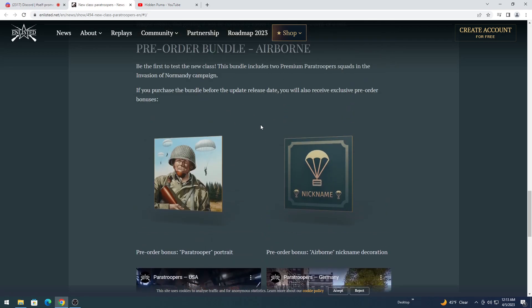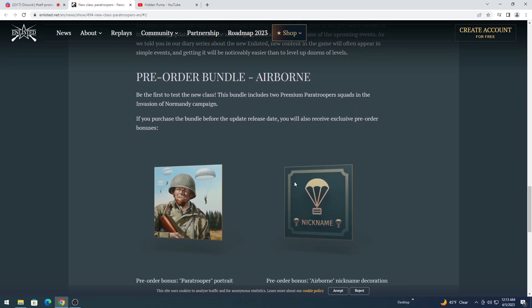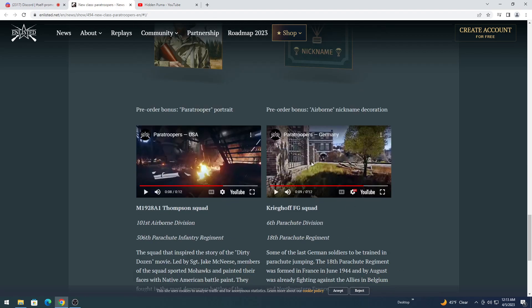Airborne bundle. And you get a nickname - Airborne - and you get a paratrooper icon. This is why I think it's a new map as well. Factory picture there, and new buildings.